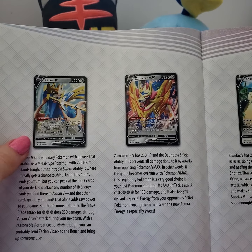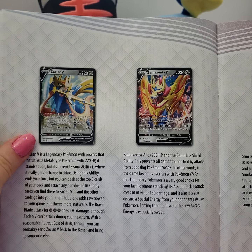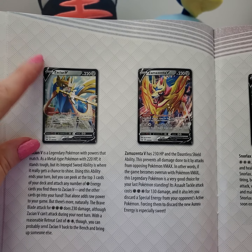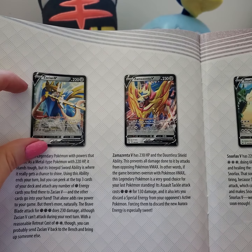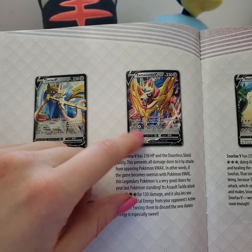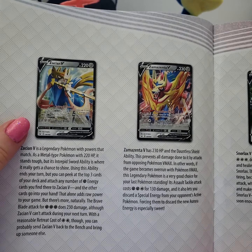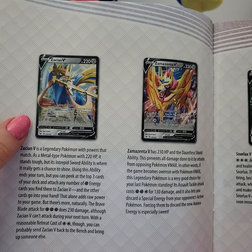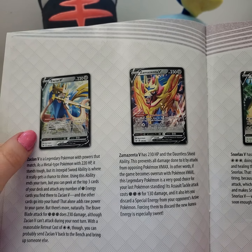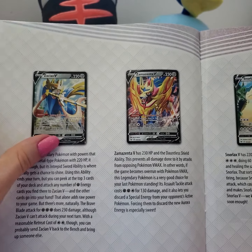We got two Doggo Boys - Zacian V and Zamazenta V, looking fierce. I kind of wish there was a way to get both of them in the game, just naturally. Although I kind of understand that part of the story explains why you don't end up with both of them. But I feel like they should have a team attack or something like that.